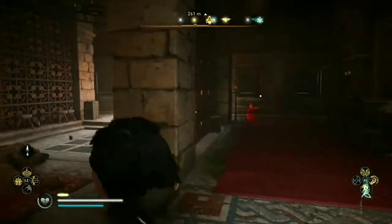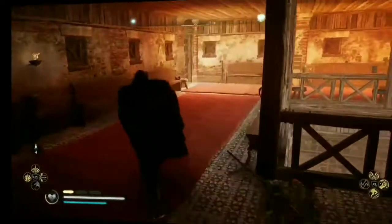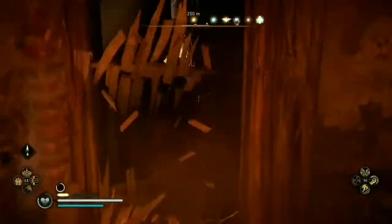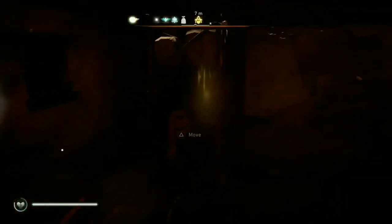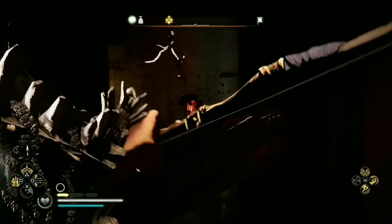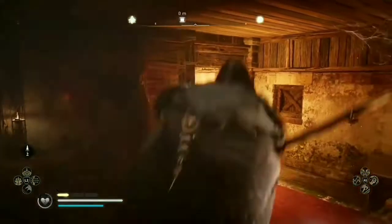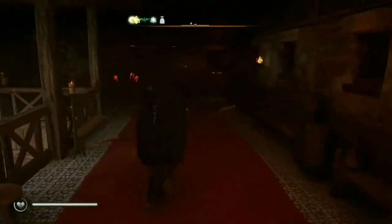Once inside, head right and climb up to the middle level, then head right again. Once the barricade is moved, you will need Odin's Sight to hit what's blocking you from entering the door on the other side of the building. After that's done, head out and go left to the hall — the door should open now. There you'll find Then's Cloak.